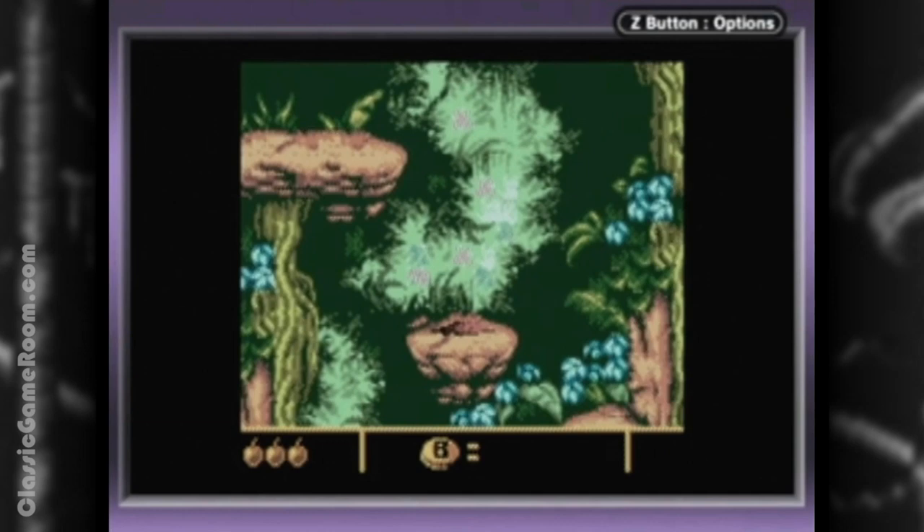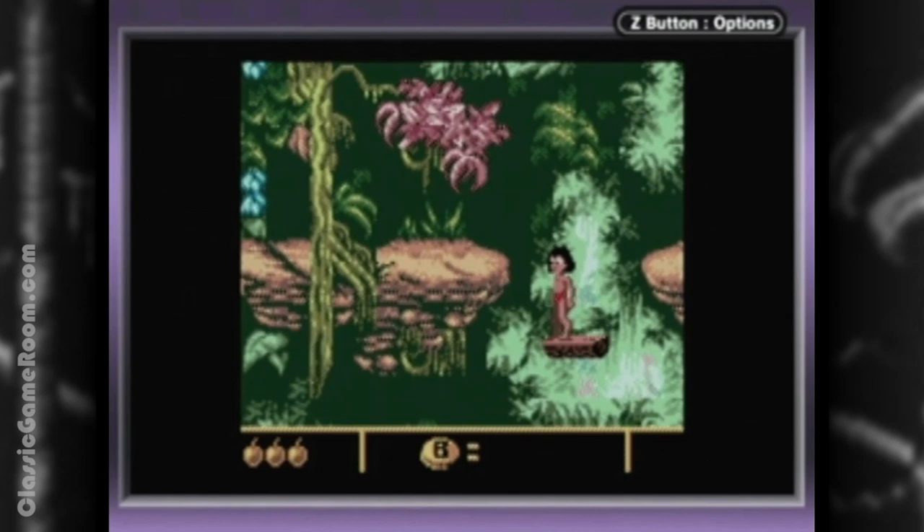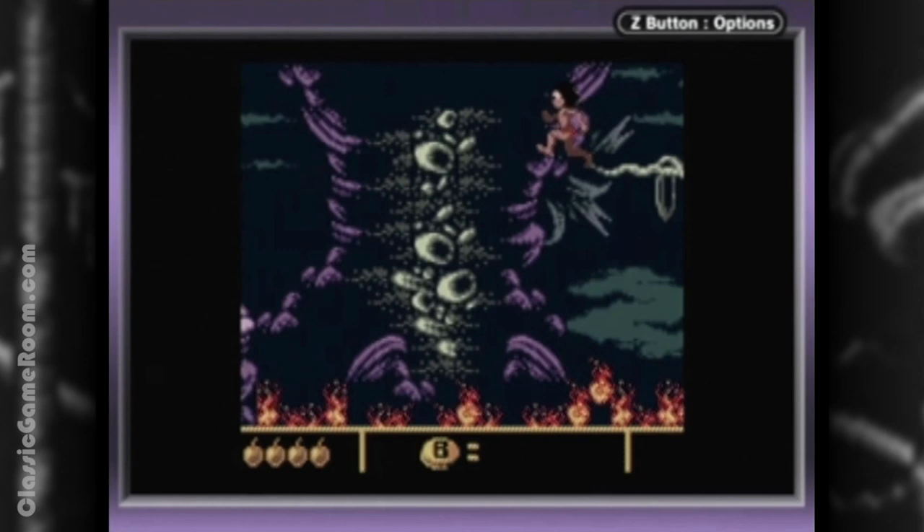The game gets a lot of stuff right with the presentation, for starters. This is a gorgeous Game Boy Color game — in fact, it almost looks like a Game Boy Advance game. There's some fantastic use of color, awesome sprite work, and the game really captures the look of The Jungle Book. It's a beautiful movie. And even though you're always in the jungle, the locations actually have some diversity, which is a really nice touch.